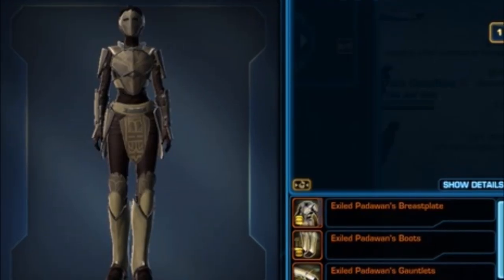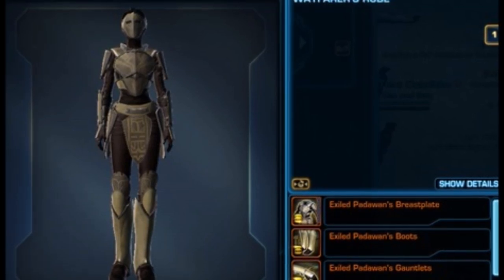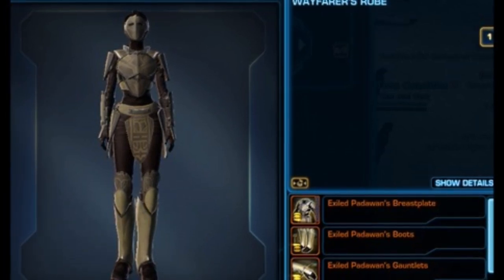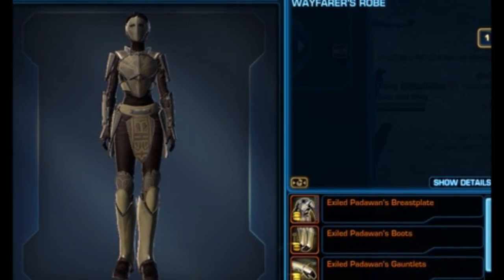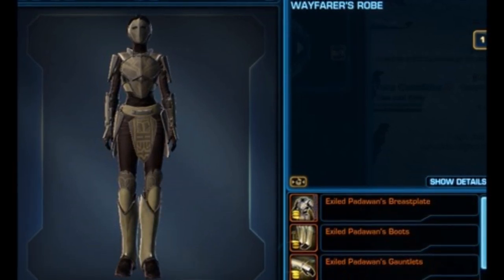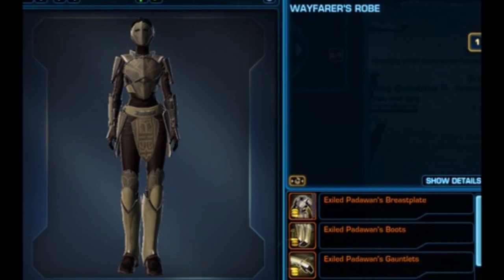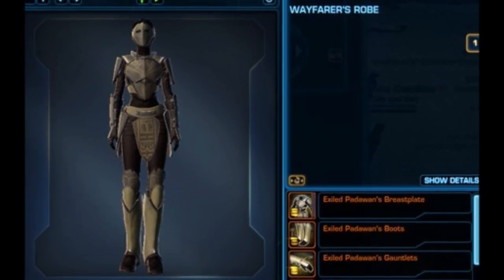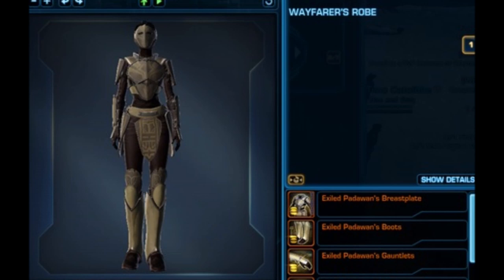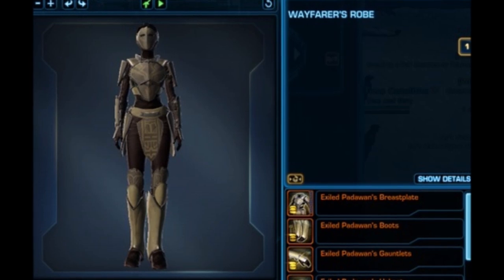Next on the list we have the Exiled Padawan's armor set. I'm not quite sure what it relates to in terms of recent content, but it has really nice designs on the breastplate and the pants flap. A lot of people identified it as inspired by Star Wars Rebels — the first Inquisitor was a Temple Guard, and the armor is very similar to the Temple Guardians set. It seems to be a version inspired by that scene from Rebels. It's another gold armor set and looks really nice.